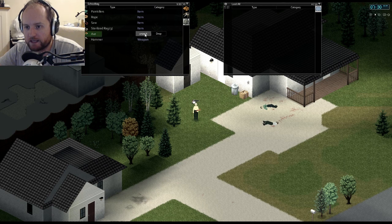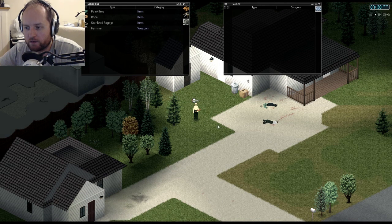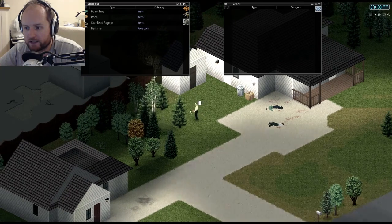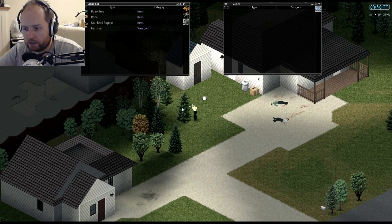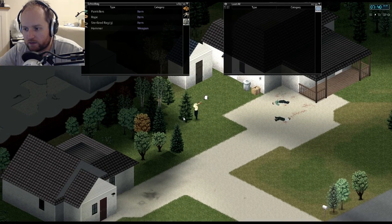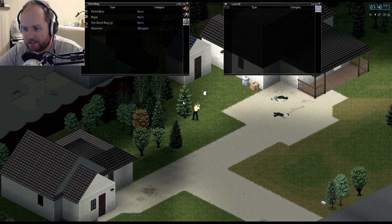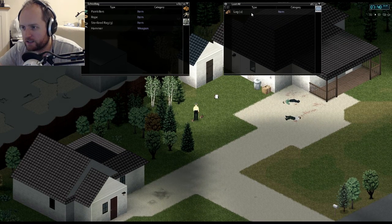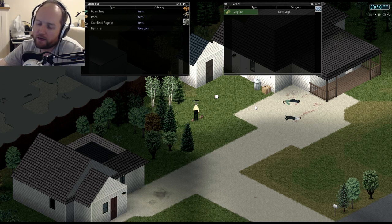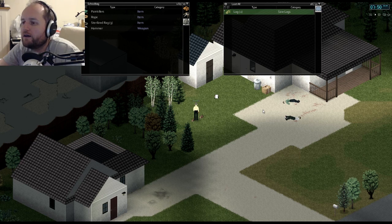Right, unpack the axe, unpack the saw. Hit number four twice to put the axe in our hotbar. You can manually chop a tree if you line up properly — it doesn't take much to chop one down. Always keep checking behind you because zombies can sneak up. If you right-click the logs you can saw them — saw both of them, you get three planks per log. So from two logs you get six planks.